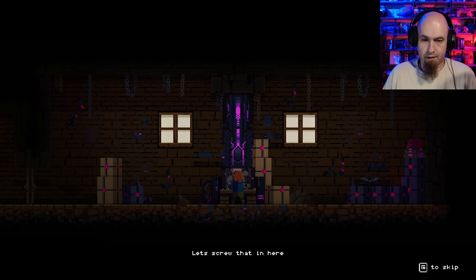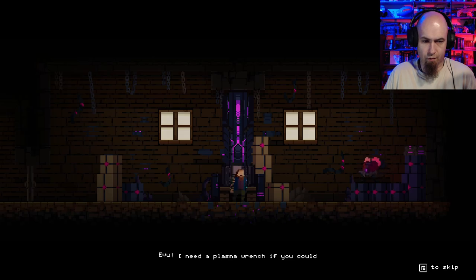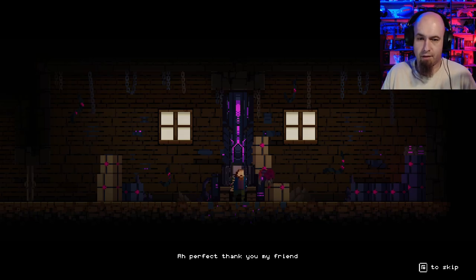Let's screw that in here. Giggity. And make some adjustments here. Hey, I need a plasma wrench if you could. Eboo? We'll go with Eboo. Ah, perfect. Thank you, my friend. Looks like a big ladybug-looking thing.